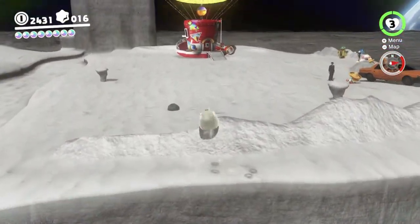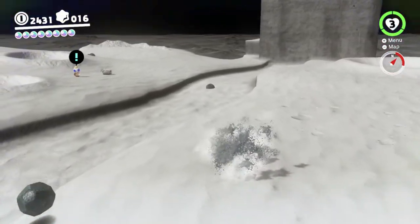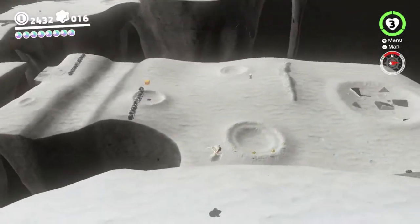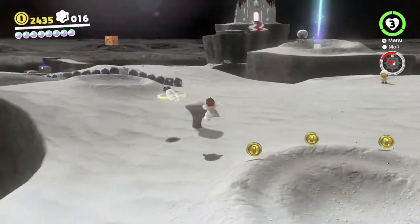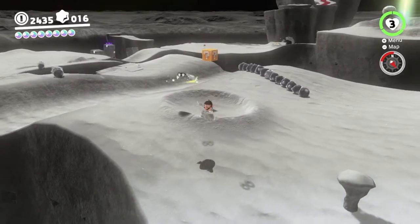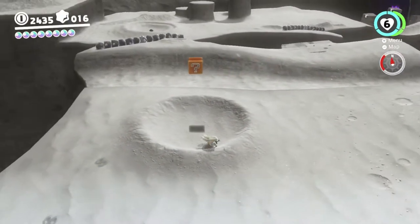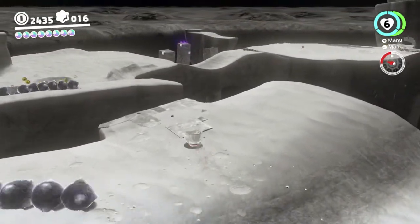We're now at 8 moons — there are 27 to get. Let's go for about 13 in this video and then 14 in the other. You may remember just here this block — above that block there's another invisible block which has a life-up heart for free. Always good to get some life-up hearts.